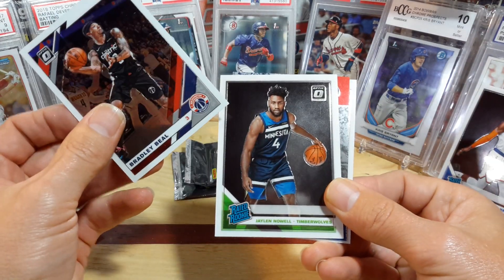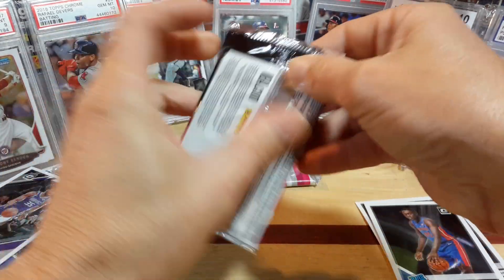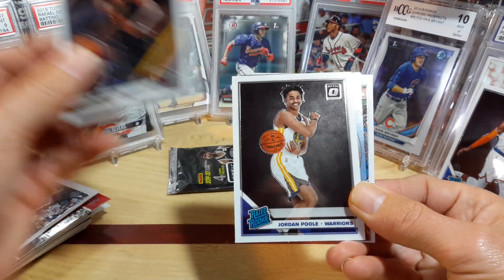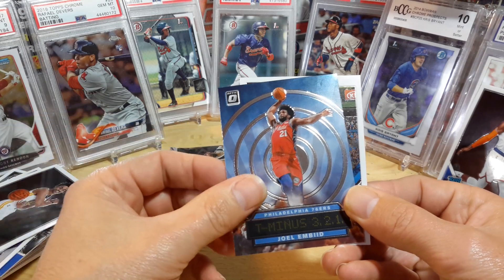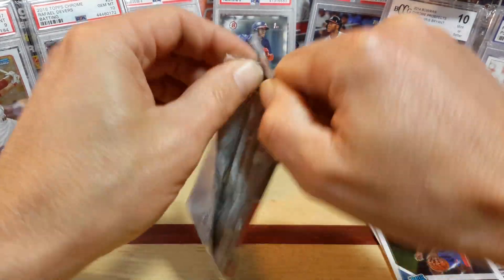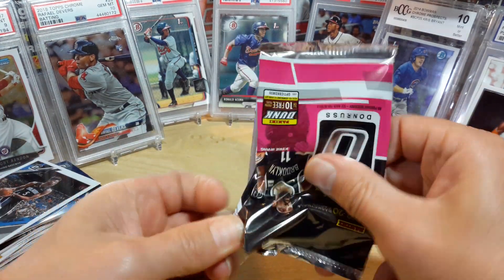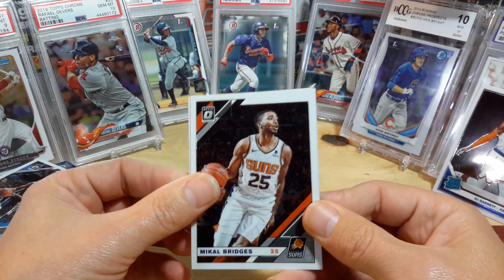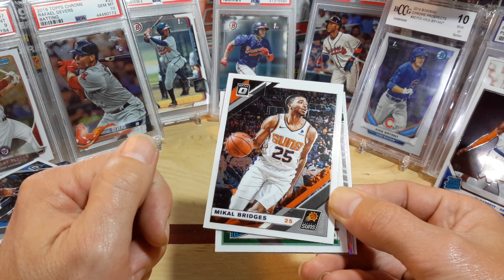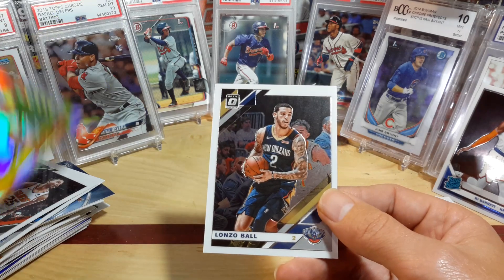Bradley Beal, Jalen Noel — darn it — Joe Dumars, and Bagley. Two more packs. Zion and Ja, come on. Otto would be nice too. Colin Sexton, Jordan Poole is our rookie, Joel Embiid, and a Bamba. Last pack — last pack magic. We do have a silver but it's an insert. Mikel Bridges — we got a rookie out of this, we got a rated rookie. Taco Fall! Taco! D'Angelo Russell and Alonzo Ball.